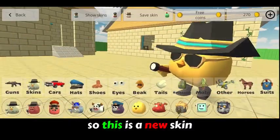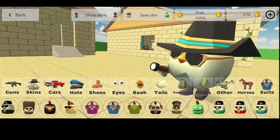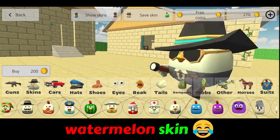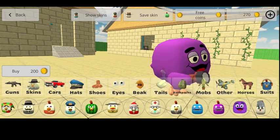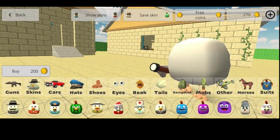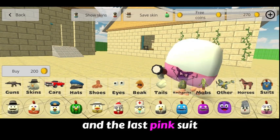So this is a new skin that I already showed in my old concept videos. Finally it's in our game. Next is the watermelon skin and the grimace skin — this grimace skin is so cool. And here a new snow chicken skin. I think this update is specially for Christmas. And the last one is the pink suit.